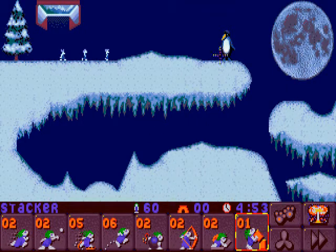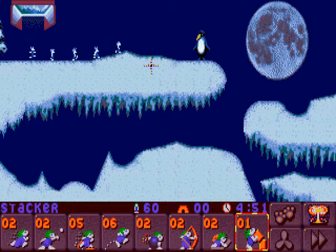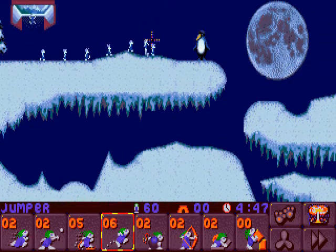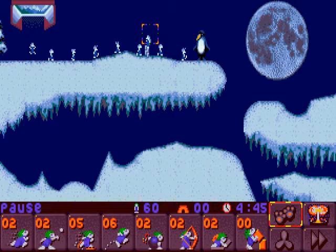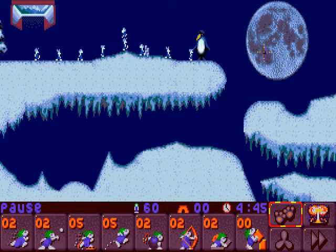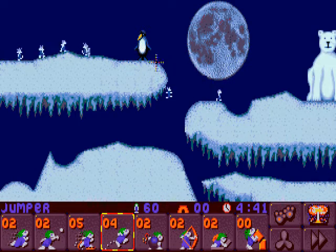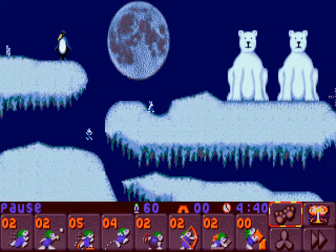First we select the Stacker and we let the Lemmings wander a bit, maybe around here. Next we select the Jumper and jump back into the left side with the Builder. The building is stacked.